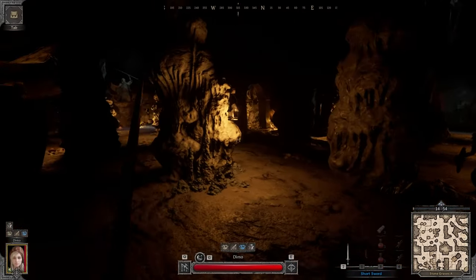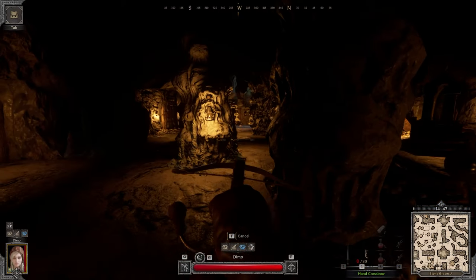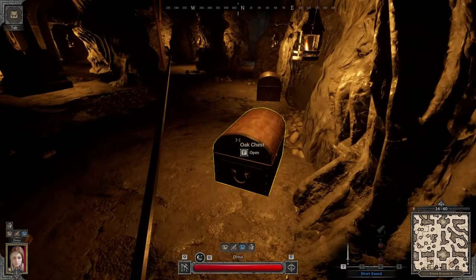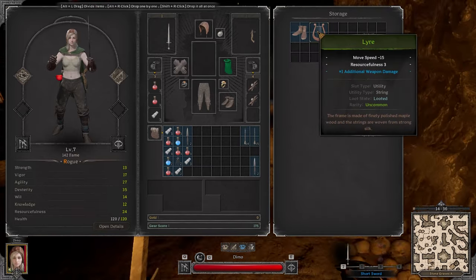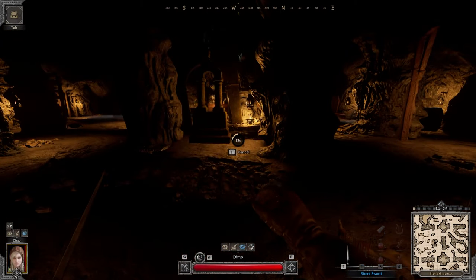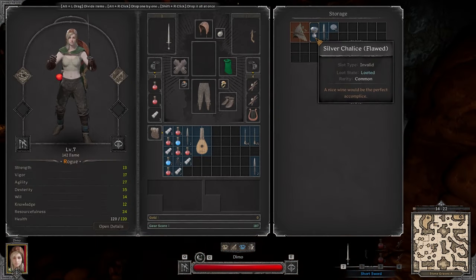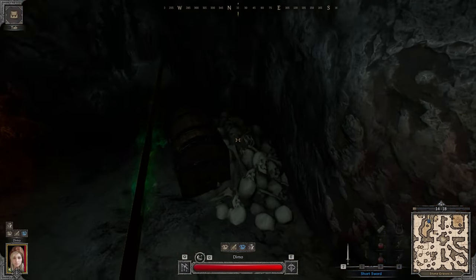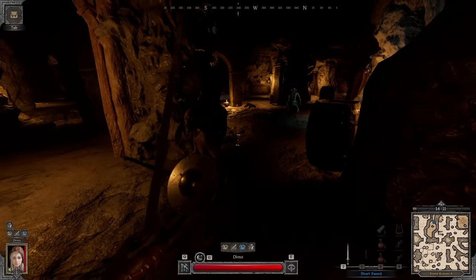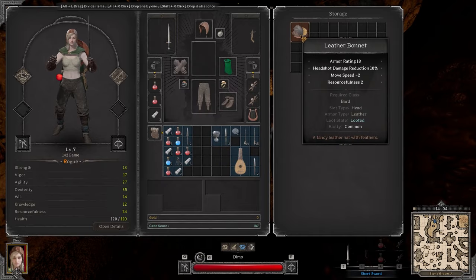We actually spawned exactly by the troll, but there is one problem — there is an extremely geared withered in the lobby. Super geared, not sure what he's doing in this game, but that's actually our opportunity. Maybe we'll be able to catch him off guard. I'm gonna try to open up as many chests as physically possible — more stuff we get, the better, because we still need a lot of upgrades.